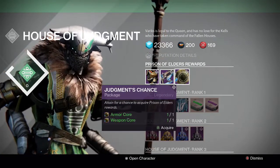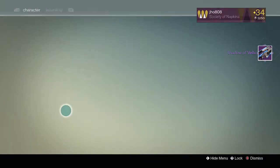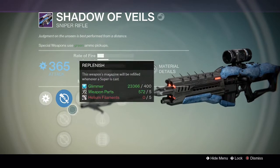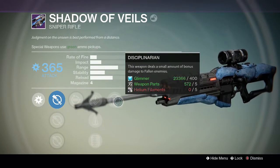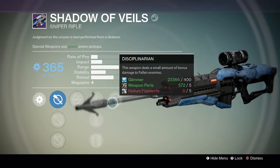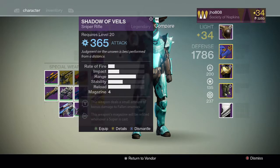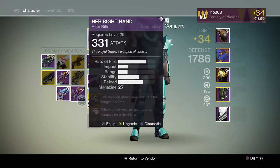For my last Judgment Chance package, we get a Shadow of Veils sniper rifle — I already have this one, but let's look at the perks. Replenish: this weapon's magazine will be refilled whenever a super is cast, similar to my current one. The other perk is Disciplinarian: this weapon deals a small amount of bonus damage to Fallen enemies in general. That's actually better than the one I have, which I believe only boosts damage against Fallen Vandals. So maybe I'll level this one up and get rid of my other one.